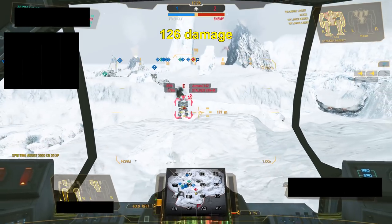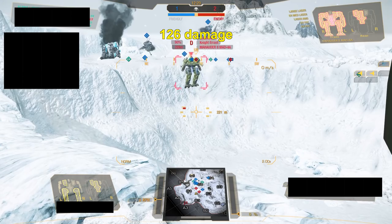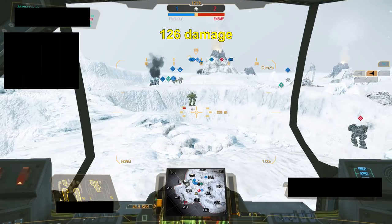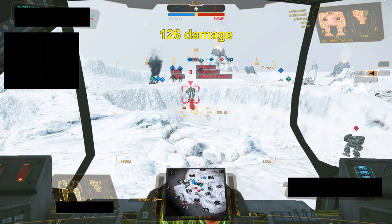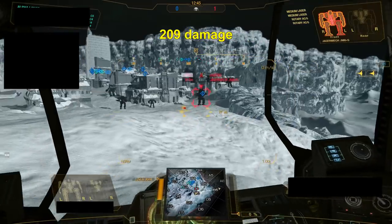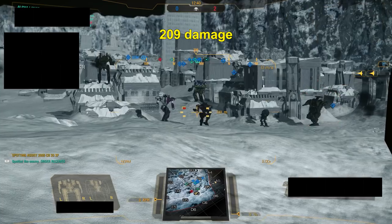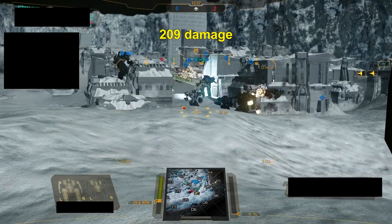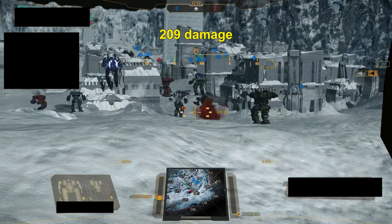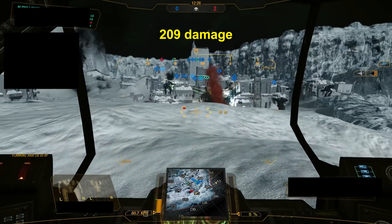What about airstrikes? Since PGI nerfed the number of shells dropped in an airstrike, they've been less preferred than arty. But because they're able to drop across obstacles, they're good against single enemies hiding behind terrain, and the damage output matches that of arty in that case because the shells are clustered close together. This strike, for example, gave me 126 damage. If you happen to be lucky, you can get a strike like this one — because you tend to drop airstrikes across terrain, you really can't tell how many mechs are on the other side. Also, rarely do you get a nice line of 3 mechs to strike because players want to be spread out to maneuver and avoid friendly fire. But in this case, I got 209 damage.